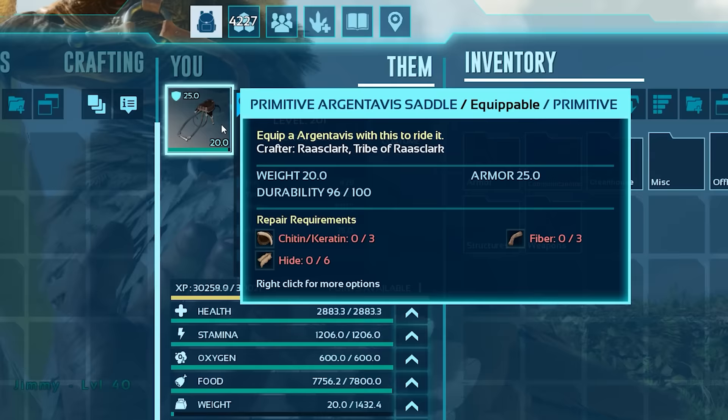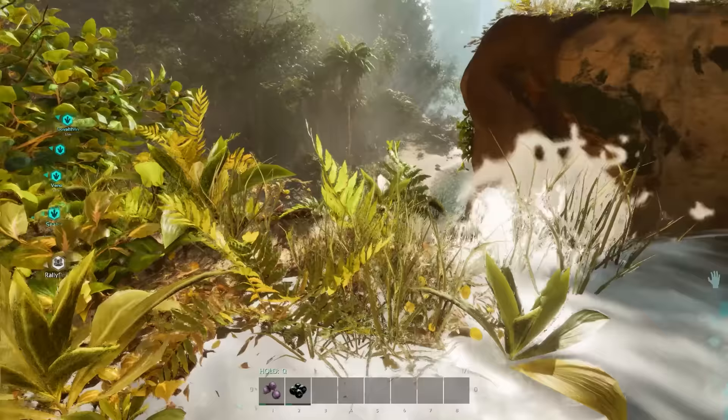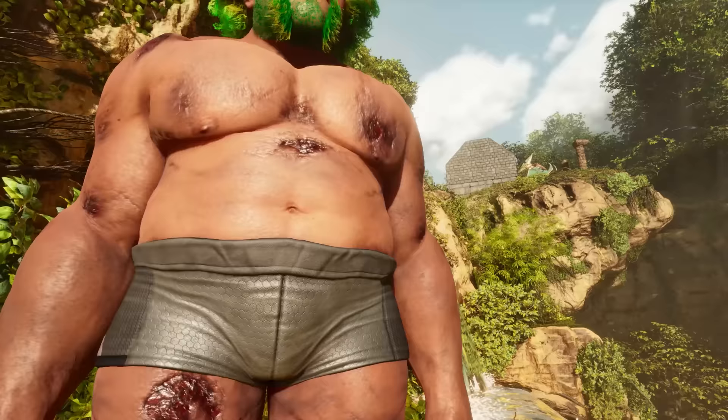Worth noting: the saddles that you put on your creatures all now have a durability setting. It seems these are based on use rather than damage, so the longer you use it the more durability is used and it will need to be repaired at some point.